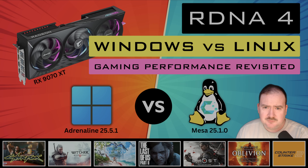Very recently we've had the release of Adrenaline 25.5.1, which has supported games like Oblivion Remastered and introduced FSR 4 to more games. We've also, in the last week, had the release of MESA 25.1.0 drivers — a new branch, 25.1 — which should have rolled up everything from 25.0 to this point.